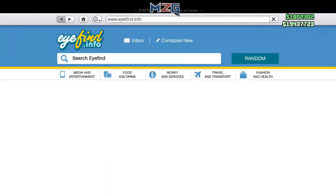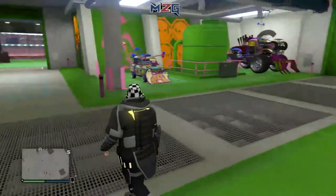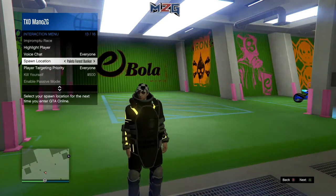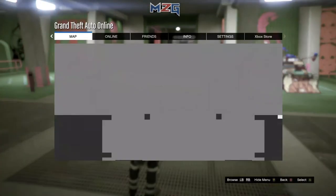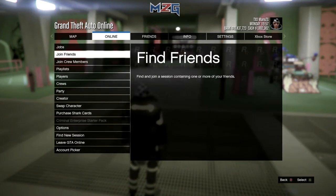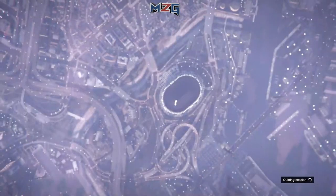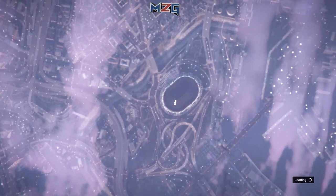Go purchase an RC Bandito and a Leg. You want to put your location on the bunker — again, not required, it just makes it more consistent. Then press pause, go over to Creator. When you load into Creator mode, press pause again, go to Online, and open an invite-only session.